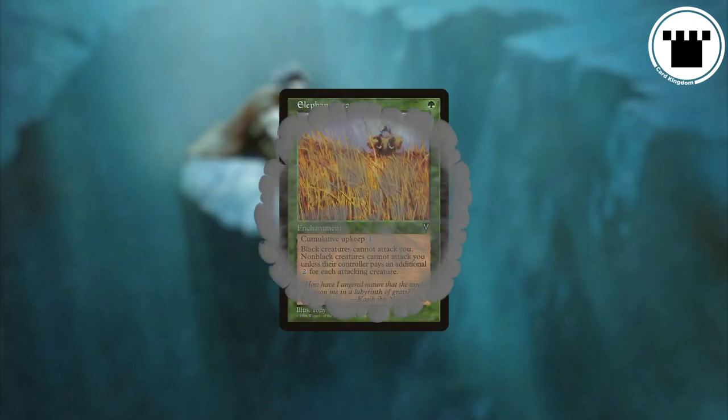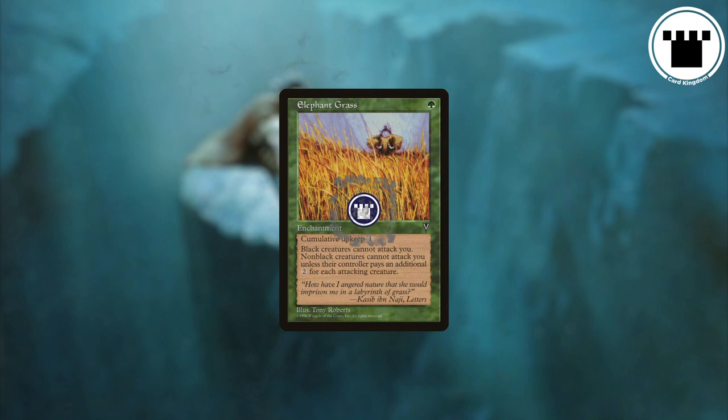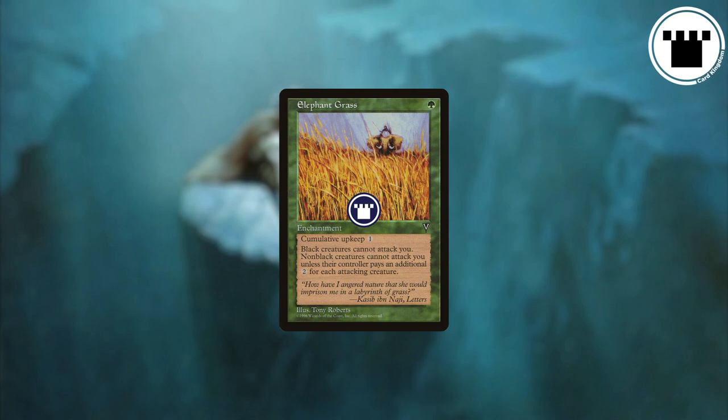If a card of yours on the battlefield has cumulative upkeep, then at the beginning of your upkeep you put an age counter on it. Then you have to pay the cumulative upkeep cost for each age counter on it. If you choose not to pay, or can't for one reason or another, then you sacrifice it.